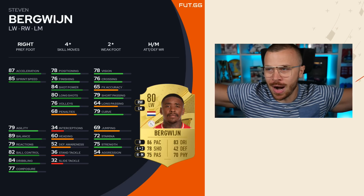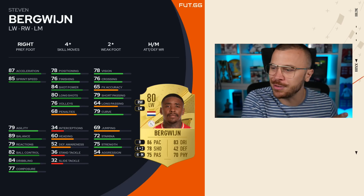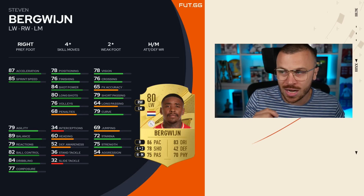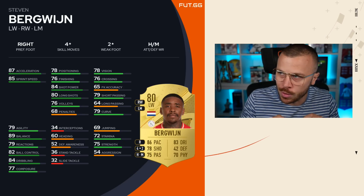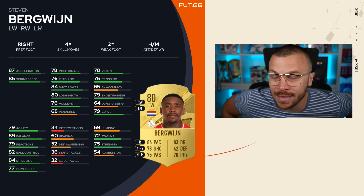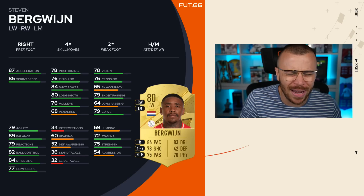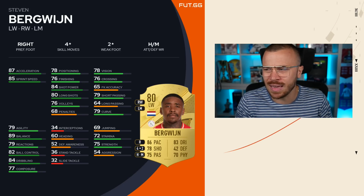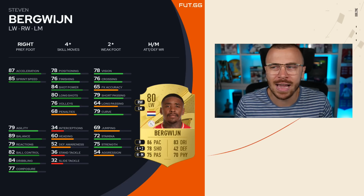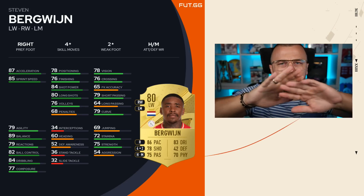Last but not least, I want to mention Bergwijn — right winger, left midfielder, left winger, different positions you can use him at before minute one on full chemistry. Four-star skill moves, two-star weak foot, 80 rated, 87 acceleration, 85 sprint speed, 76 finishing. 72 stamina, but if you apply certain chem style cards you can boost the shooting, the pace, and he's also got incredible dribbling stats. He's a Dutch player from Eredivisie — easy to link him up with so many options all over the field. I don't think he's gonna cost more than 10k, maximum 15k. He's gonna be superb to use at least in the first 20-30 days of the game release, and actually usable in FUT Champions without any hesitation.